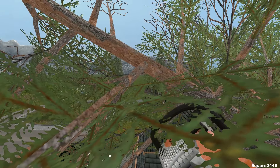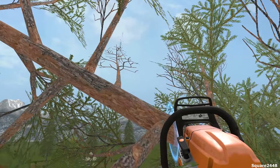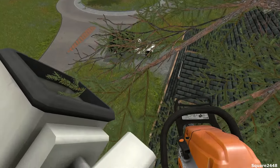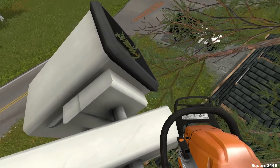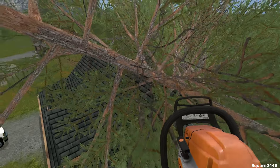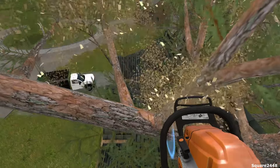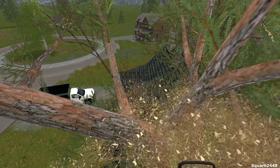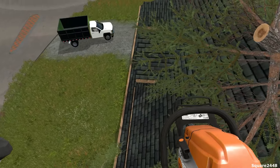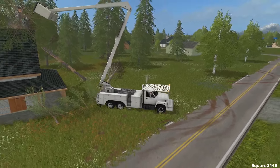We'll get out the chainsaw and cut this here. As we go down, we definitely have to cut this — we'll reach over and cut it, and hopefully it does not fall on the truck. Let's take a look — it fell perfectly, did not land on the truck, which was good. Now we have to lower ourselves down. We could move over here and cut it down a little more — let's cut it right here. We are definitely reaching out a little too much, so right there is going to be good. We'll lower it down and move over.